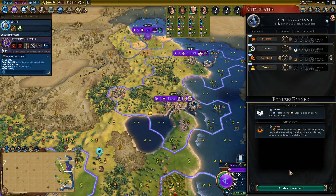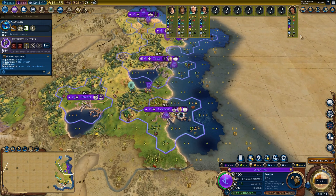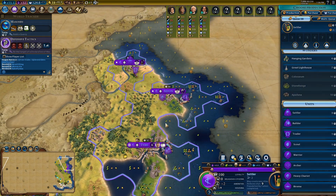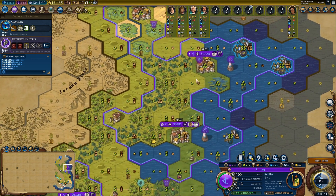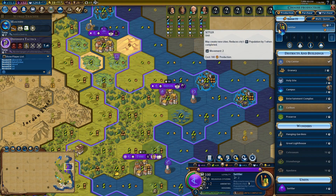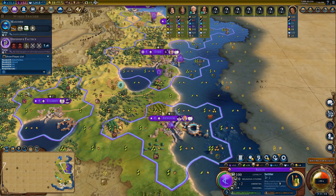Turn 36, discovered Wheel and constructing a chariot in my attempt to finish Auckland's quest. Because of Canadian pressure I had to discover Mysticism to soothe Auckland. It might affect the district discount, but I think it's more profitable to have extra production on its sea tiles. Also this turn finished the Audience Chamber and switched to Classical Republic. Maybe I should have gone for Ancestral Hall, because now I'm realizing the map was extremely big and I had a lot of places to settle non-coastal cities. But because my second and third city had no fresh water, I decided to boost them with governors. After I finished lighthouses and traders to boost existing cities, I started constructing even more settlers.